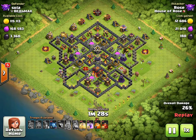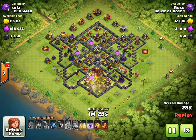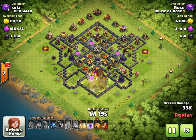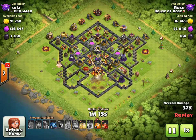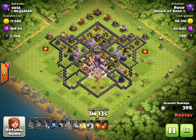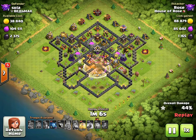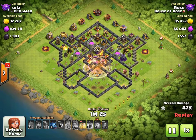We put in one heal that heals all the miners — great value there. We trigger two giant bombs, so the miners come out of the town hall completely healed. We drop the rage and a second heal. We've got the poison for the clan castle troops, and we drop the skellies as well, all in the core with the queen.